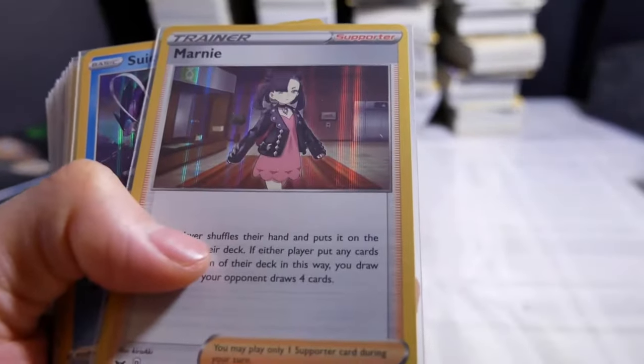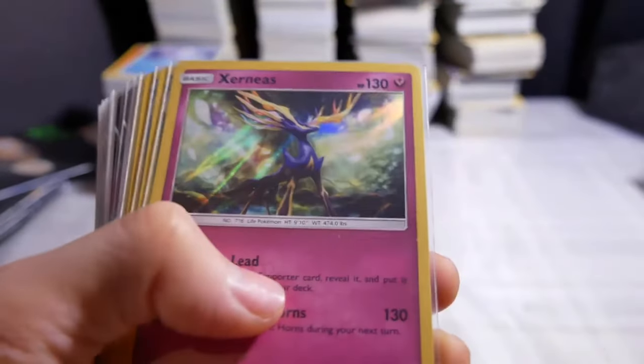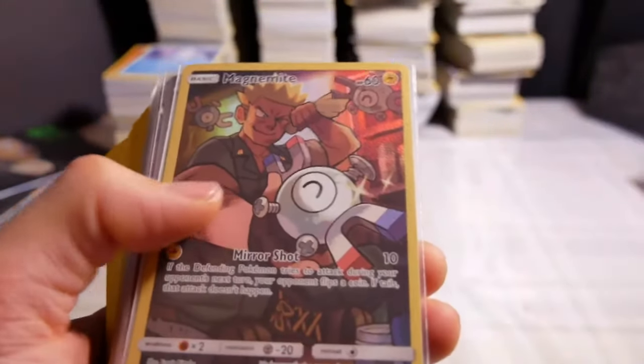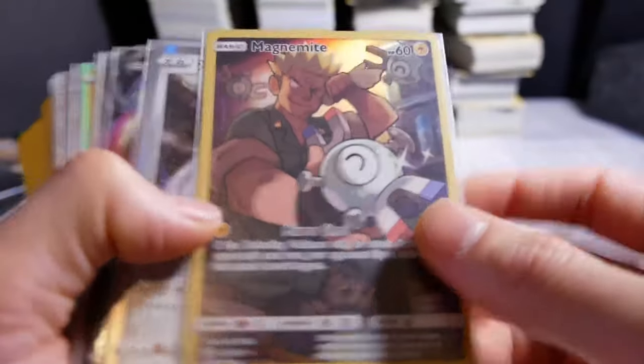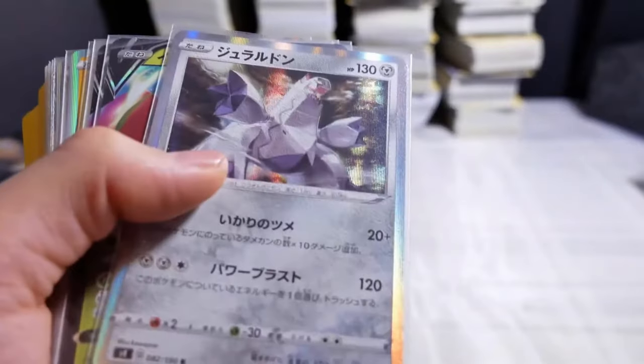Uangu — that's a holo. Marnie. Raccoon. Toxicroak holo. Shrenius. Phosmoth reverse holo. Magnemite. Oh, I thought that was like Lieutenant Surge. I mean it kind of does look like him. I'm old school obviously. That's still a nice card actually. I really like that card.